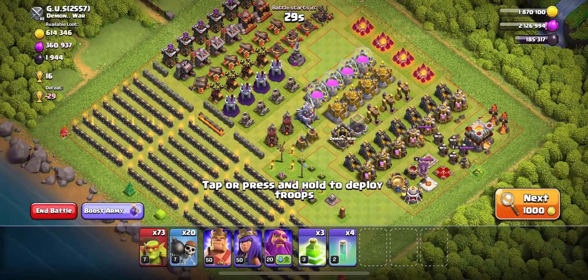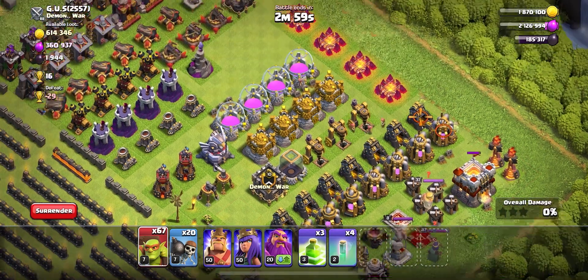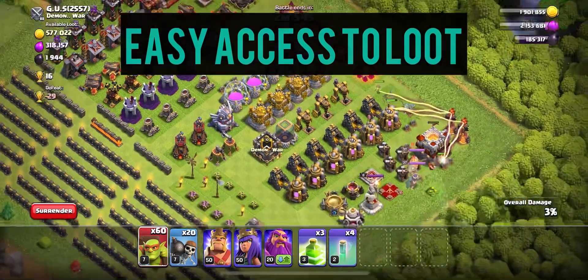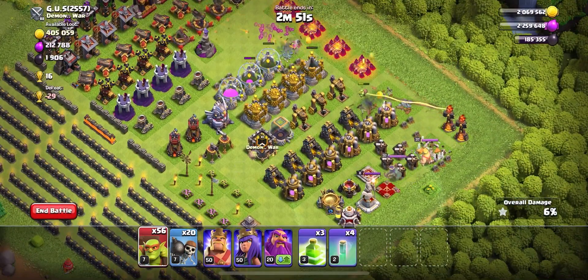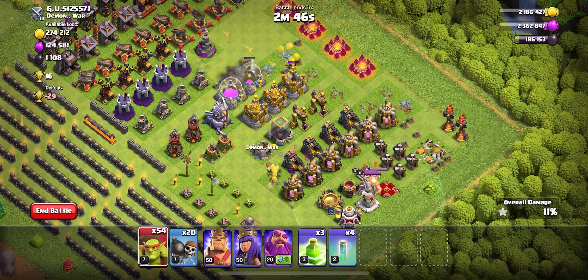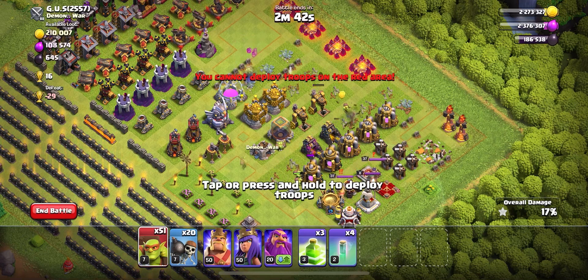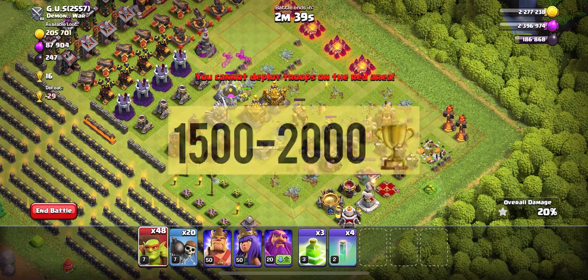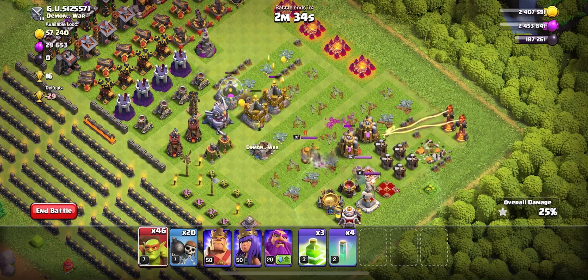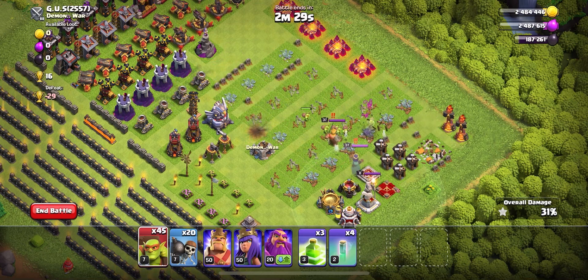You want to look for bases not necessarily where there's a ton of loot, but where you have easy access to loot. You want to use the least amount of Sneakies possible to gain the most loot per individual Sneaky. I don't normally bother taking down the Town Hall. I typically just go after available loot — get in, get out, move on to the next raid to save as much time as possible.